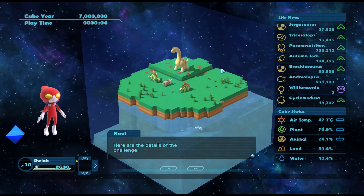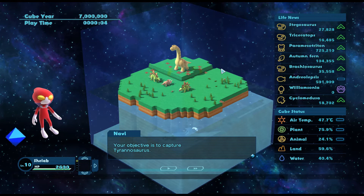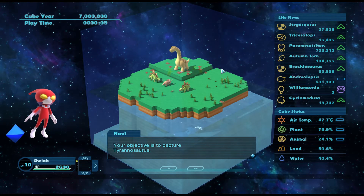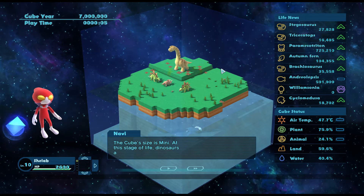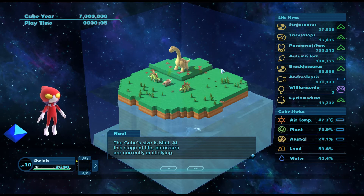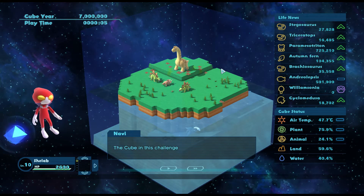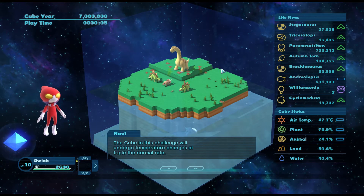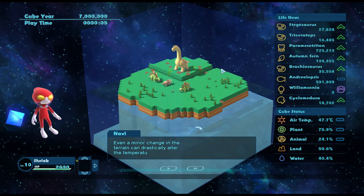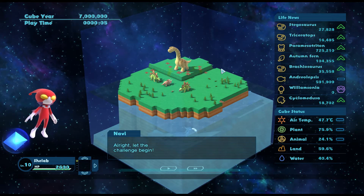Here are the details of the challenge. Your objective is to capture Tyrannosaurus, and we do already have Stegosaurus so that's good. The cube size is mini. At this stage of life, dinosaurs are currently multiplying so they're all happy in their little house. However, Tyrannosaurus has not been birthed. The cube in this challenge will undergo temperature changes at triple the normal rate. Even a minor change in the terrain can drastically alter the temperature, so be careful. Let the challenge begin!